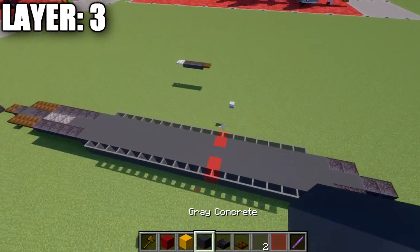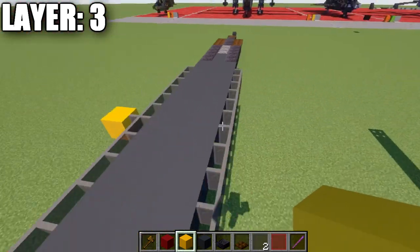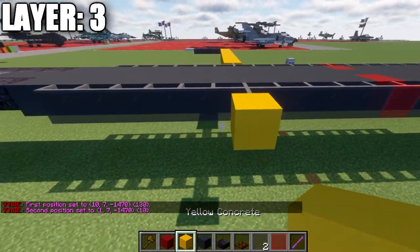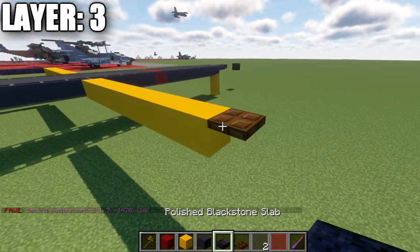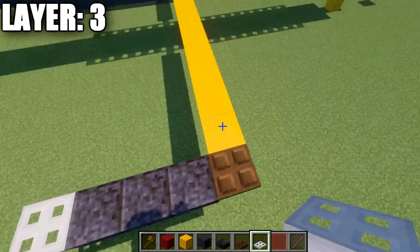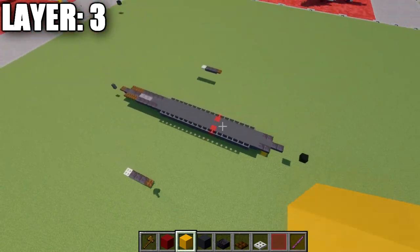After we have that all finished, we'll count from our last gray stained glass pane — one through seven — and at the seventh gray stained glass pane from the front, we're going to place a block to the side, counting ten blocks out to the side on both sides. At that point, we place down a dark oak trapdoor, then three polished blackstone top slabs coming off it, and an iron trapdoor on the end. That will be the basis for the start of our booster engines on the sides. We can then delete those filler blocks, and that will basically conclude layer three. Copy the right side over to the left side, and you're good to go.